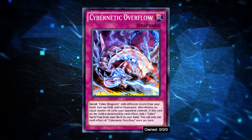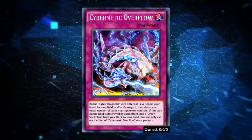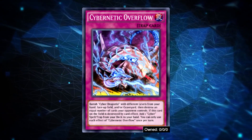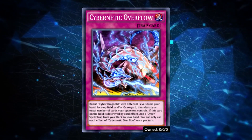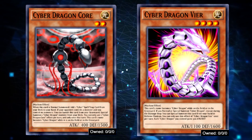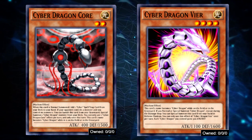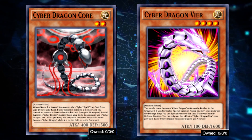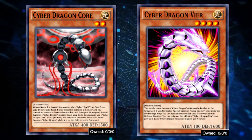Cybernetic Overflow is an incredible card because of its destruction effect, but also because it fuels your banish pile and combos perfectly with Cyber Load Fusion to make Fusion plays. As far as monsters go, other than the classic Cyber Dragon, Core and Vyre are the needed ones because they make the whole deck flow. The deck can struggle with back rows sometimes, so Cosmic Cyclone is also highly suggested — one of the best cards in the game anyway, so no harm in having it in your decks.